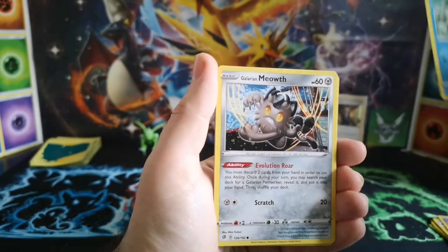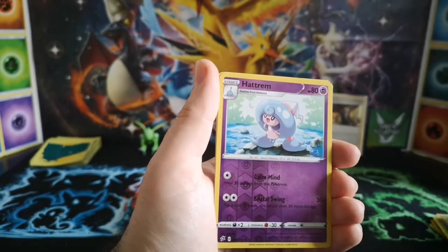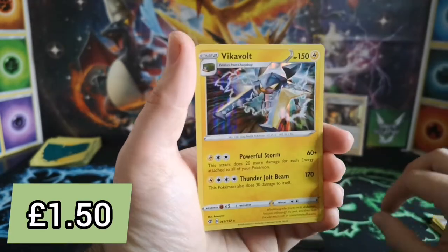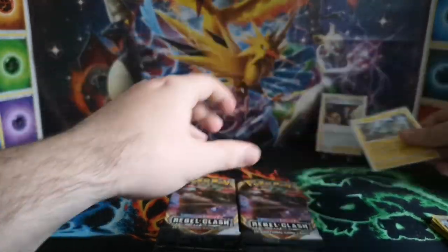So we'll kick off with the psychic energy — Cockle, Heatmor, Applin, Arcuda, Galarian Meowth, Surskit, Magikarp, the very fat cheeked Pikachu, a reverse Hatenna, and a Vikavolt holo rare. Not too shabby — that's two out of two so far, can't complain.